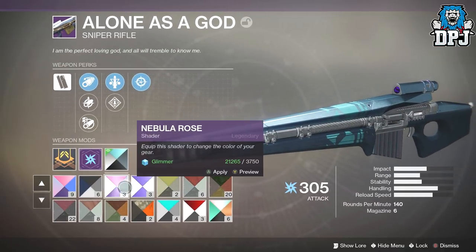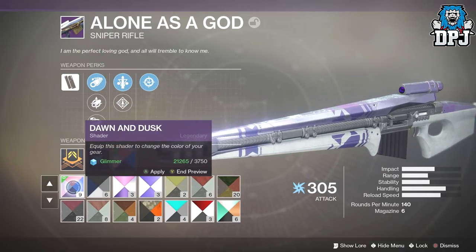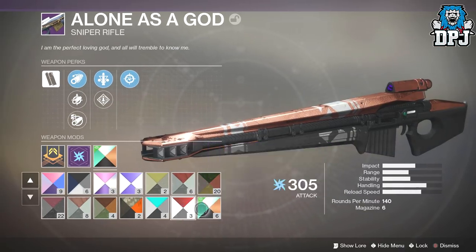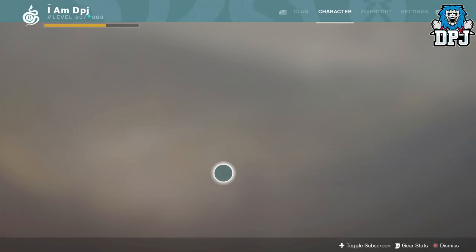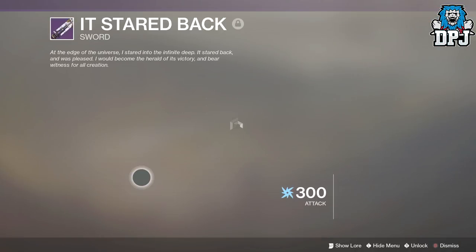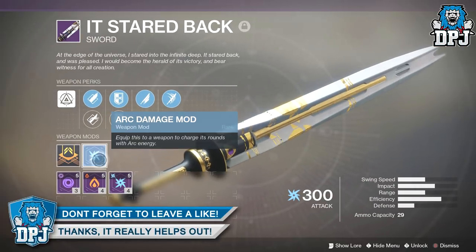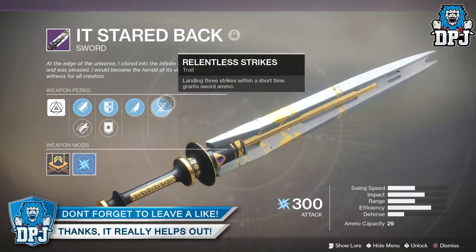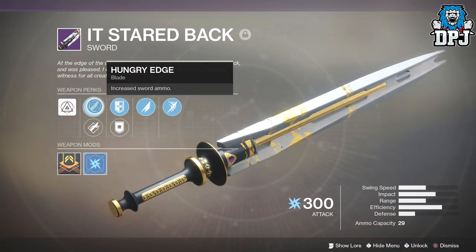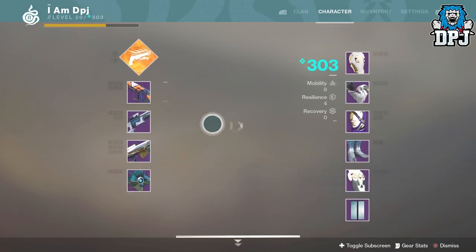I hate sniping in the game because I'm bad at it, especially in PvP, but I'm gonna try and get good just to use this thing. It looks good with every shader — I'm in love with it, except that Tarnished Copper shader. As for the sword, here's Stared Back. On it we've got Relentless Strikes, Whirlwind Blade, Enduring Guard, Burst Guard, Hungry Edge, and Jagged Edge — a great weapon.